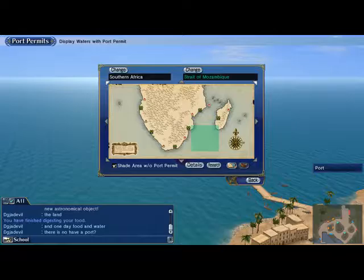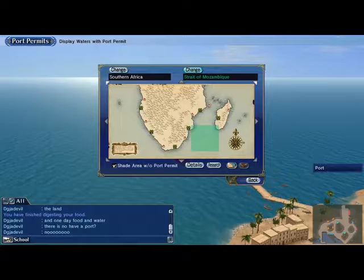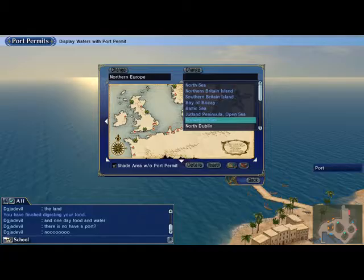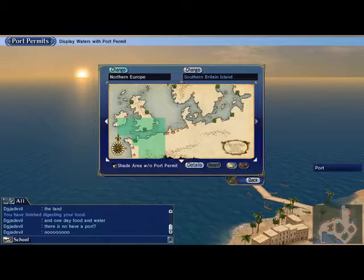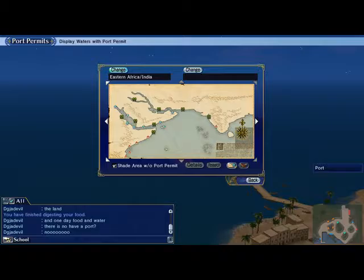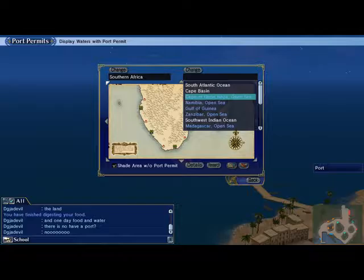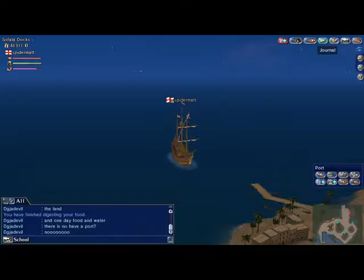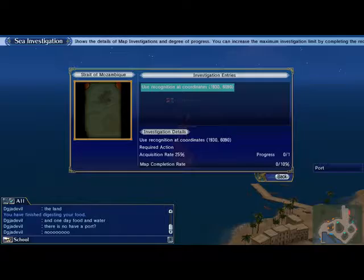Hey guys, Spider-Mad here, doing a quick video today to show you how to do your map investigation. I'm going to go into the map or charts, and I'm going to do the Strait of Mozambique. You can change this just by hitting whatever area you're in. For now let's do South Africa, Strait of Mozambique. You choose it up here on the top, then you hit research. I've already done it.